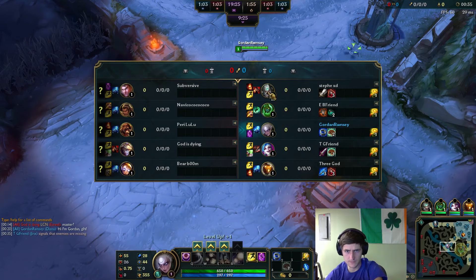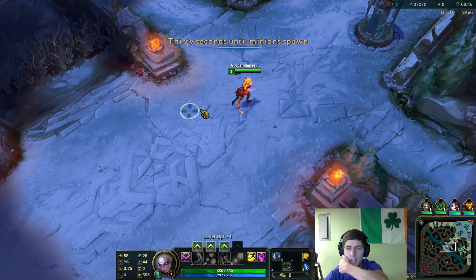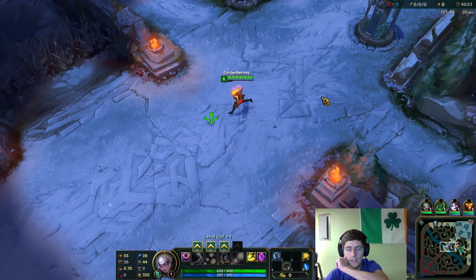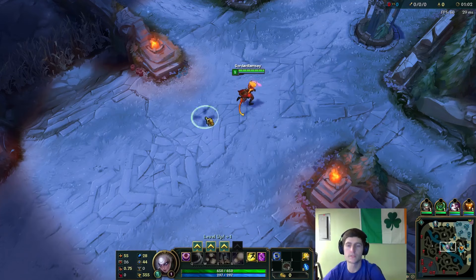He does have Ignite, and I opt for Teleport, just because Diana being a melee early on — the first five levels can be pretty rough. You definitely just want to try and farm up to potentially get two more Doran's Rings, because you're going to need the Doran's Rings for mana. But you don't want to commit to a mana item on Diana unless you go Lich Bane, which I think we will go this game because they're a really squishy team.